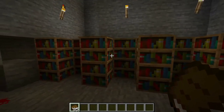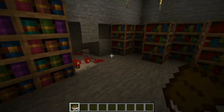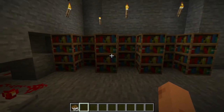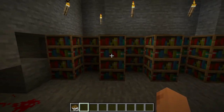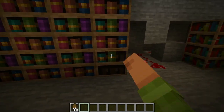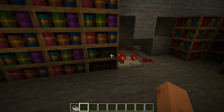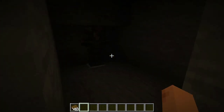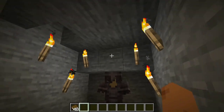I will show you one more example and explain how I made it. You can see that here is a library. We will see that there are books on this side, and here is our door which leads to our right armor storage.